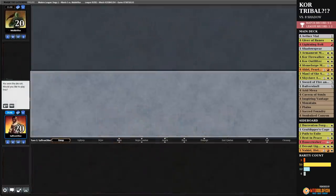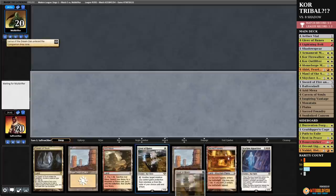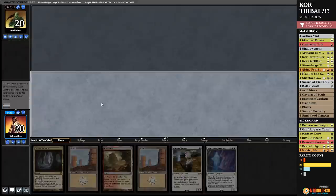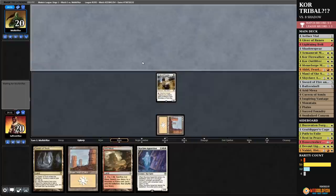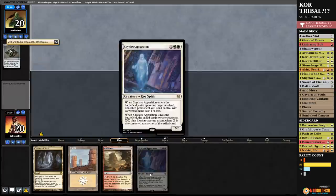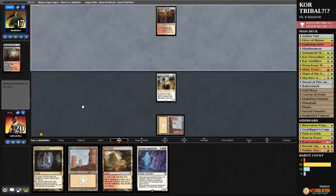Much Abrew About Nothing time — we are Kor-ing, Kor Tribal. Oh no — no lands, no keep. We can't catch a break with Kor. All right, yeah yeah yeah, we'll keep this — put a Sacred Foundry to the bottom. This hand is not overflowing with action by any means. Land go. Opponent is probably a Death Shadow deck, I would assume, seeing Lurrus there. But it could be other things — there are other Lurrus decks. Opponent Mishra's Bauble. If our opponent has Thoughtseize, we have just nothing going on. Opponent cracks — Sacred Foundry. Show us a Kor Firewalker please, Magic Gods. Giver of Runes — it might be Hammer Time.